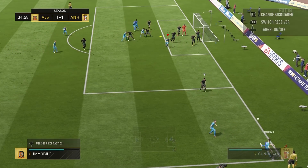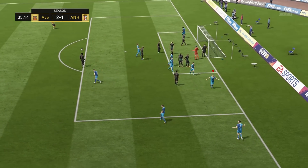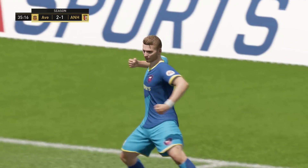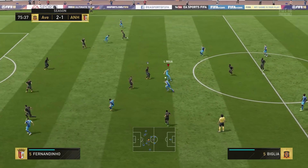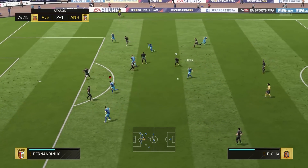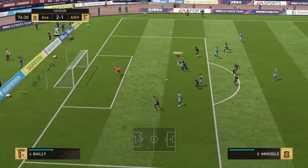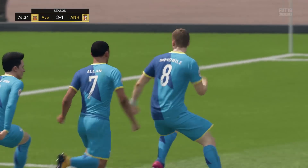He's not just a threat off his feet — he is an aerial threat too. At six foot one, he leaps very high and is a great player to aim for when taking corners and goal kicks. Positionally, Immobile was fantastic; he was always pushing forward, making great natural runs in behind, and was regularly involved in attacking moves.